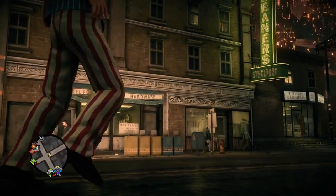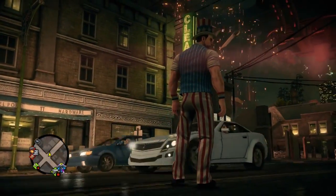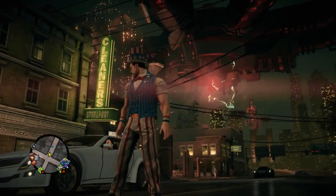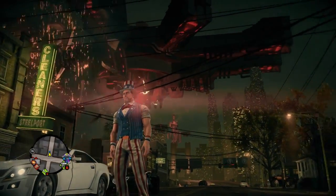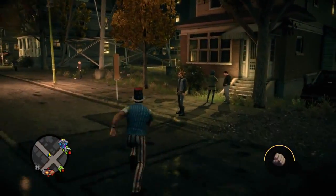Our first big addition to Saints Row 4 is the fact that the leader of the Saints is now the President of the United States of America. He has continued his climb to the top and has now become the leader of the free world. You're seeing him in a virtual Steel Port. But next we're going to see the president greet some of his people.